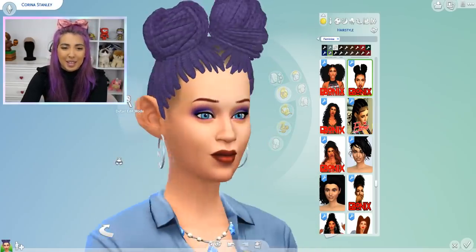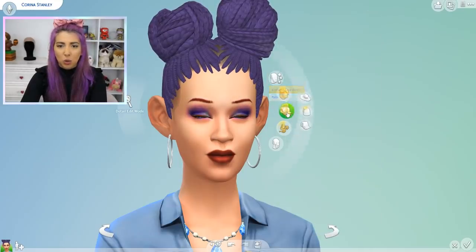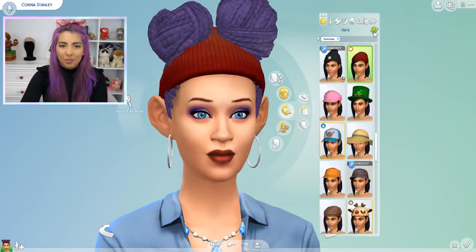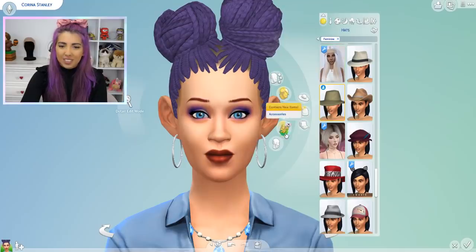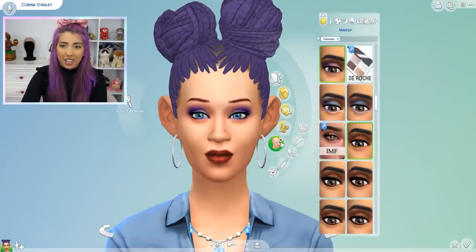I don't think we can randomize makeup or anything — I haven't done this challenge in so long. We can try a hat, but if I hate the hat we're taking it off. I don't actually know how a hat would even work with this hairstyle, but we can try. Yeah, it's just not worked. I don't even know what this is but it's not showing up, so we're going to take it off. We did try — it's just not working out.